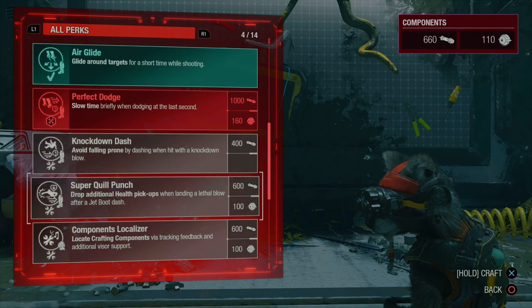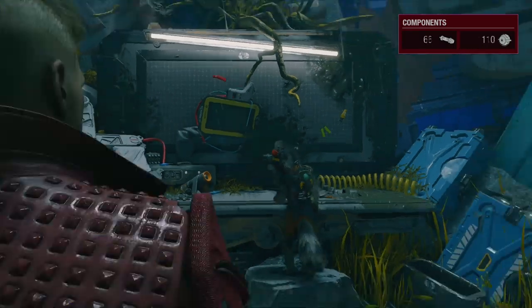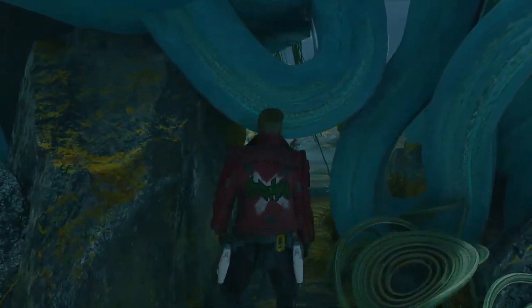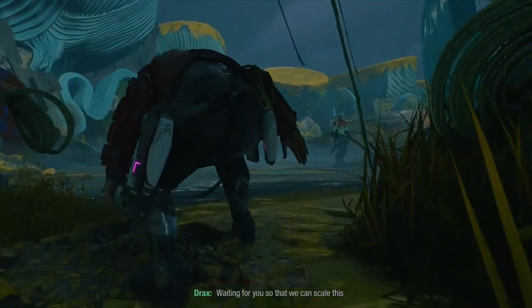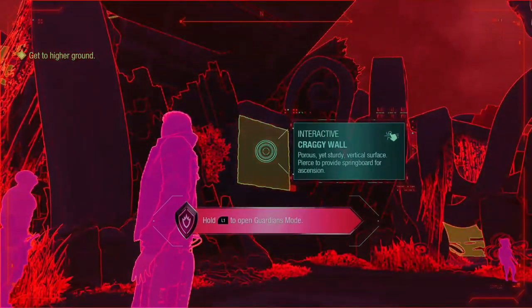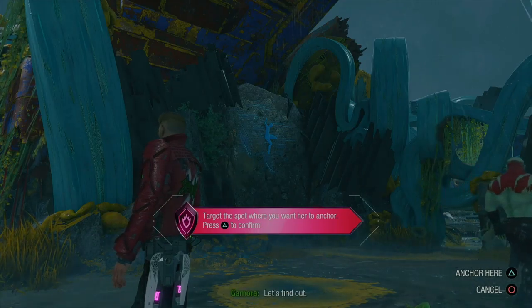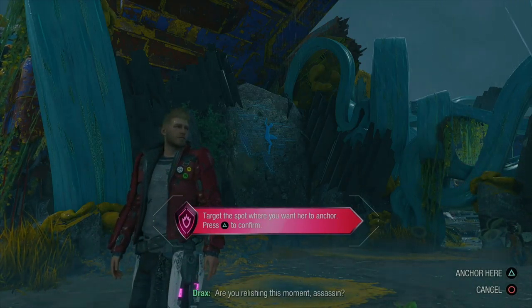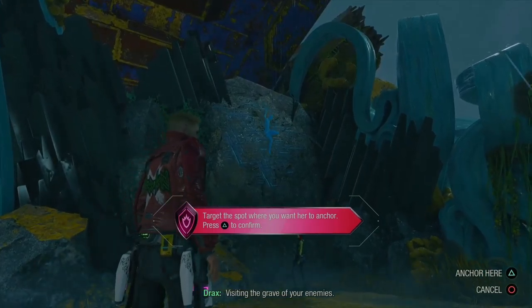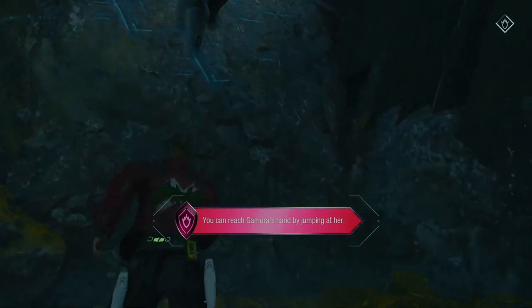I can see that's where the workbench is. I'm gonna take a peek — yeah it saved our progress, it just didn't show it as open. I don't really have the credits for anything. I mean I got a couple but there's knockdown dash and super Quill punch. I can actually do that, but I'm gonna save those components — I kind of want that extra shielding.